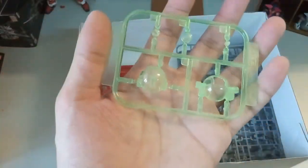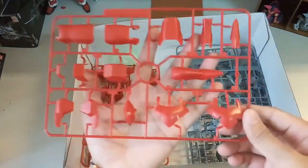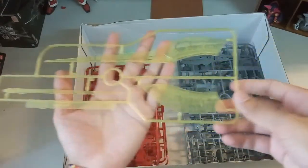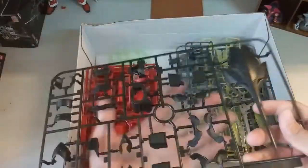Next we have a clear piece — this will be the cockpit body for the pilot, so yeah a clear part there, nothing much. Next, I think this is the back of the leg with the thrusters — two legs in front and this would be at the back. You can see some disproportion of the color — it just doesn't look great. Then we have two of these effect parts, which will be used as the shield effect where the Sinanju fought against Unicorn. And here is another inner frame for the rifle.